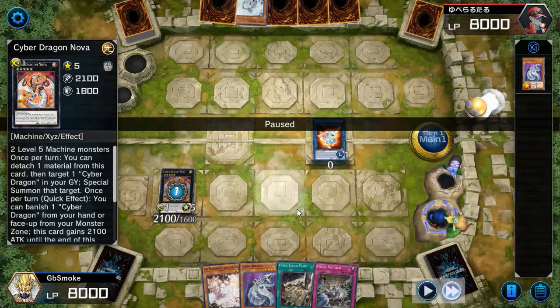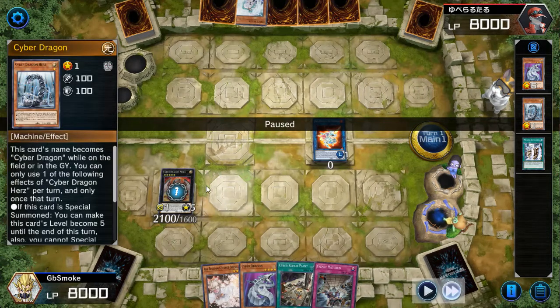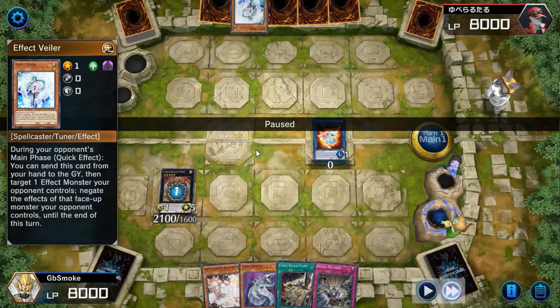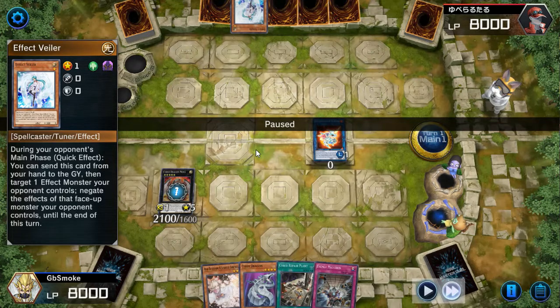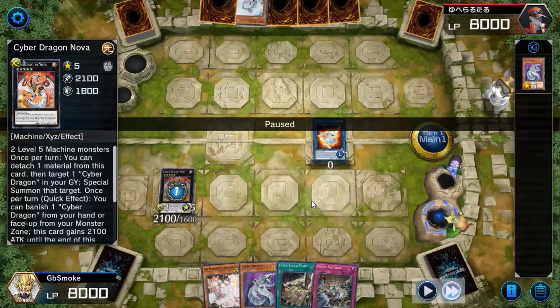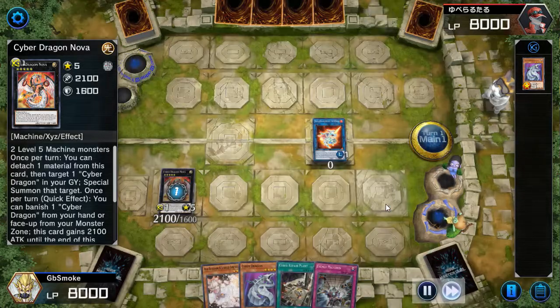I want to point out something. When I played Machine Dupe on my Cyber Dragon Hertz earlier in the turn — Hertz was treated as Cyber Dragon on the field, so Machine Dupe brought out two original Cyber Dragons. If my opponent had Veilered my Hertz when I chained Machine Dupe, instead of bringing out two OG Cyber Dragons, it would have brought out two Cyber Dragon Hertz instead, because his name would no longer be treated as regular Cyber Dragon. Why he didn't do that instead of using Veiler on my Nova is beyond me — he probably just didn't know.